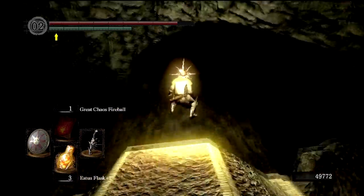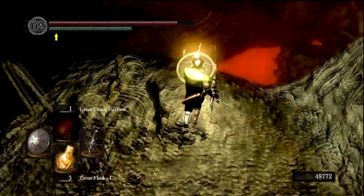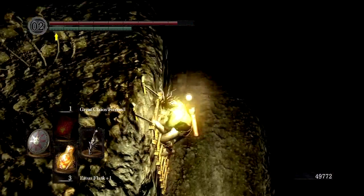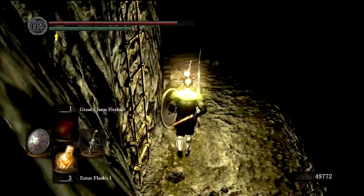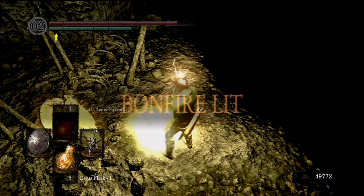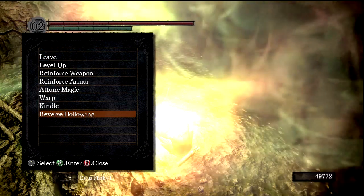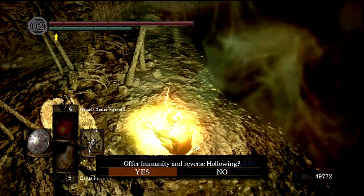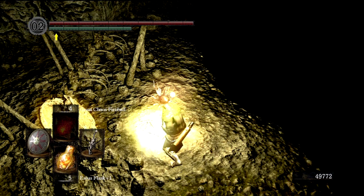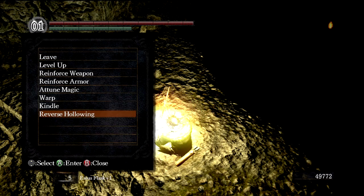I can kindle, reverse hollowing if I wanted to. We're not going to talk to that asshole yet. We are going to stay human throughout this area — a lot of good reasons for that, but we do have an NPC invasion. So let's reverse hollowing, which will cost us one humanity. And then we'll kindle, which will give us another five Estus flasks. Really important for this next area.